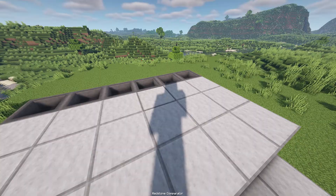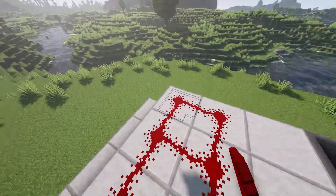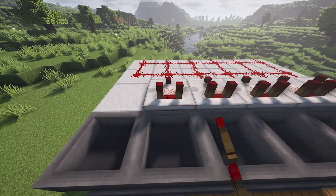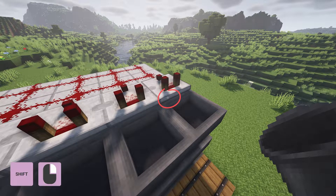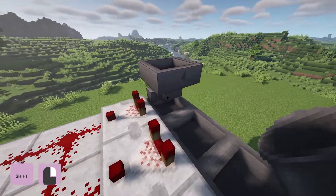Now it's time to place the redstone dust. Place the redstone dust all over the top building blocks, leaving a small gap for the comparators. Place the comparators facing into the redstone like this — it should look like this. Now for the tricky part: hold shift and right click a hopper into the comparator, so the hopper should look like this.